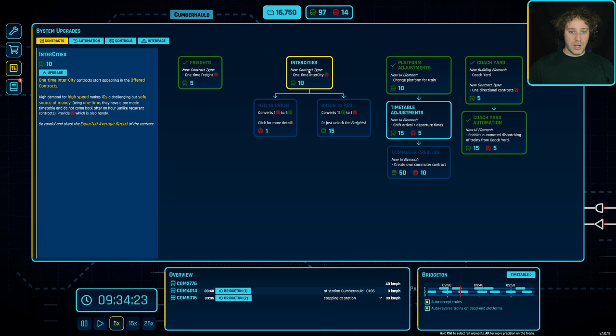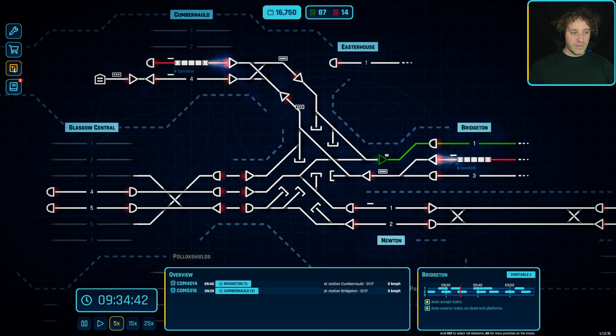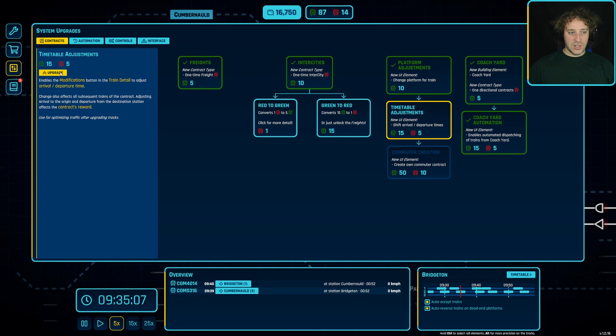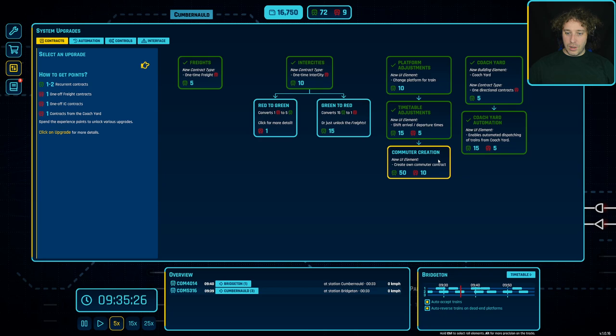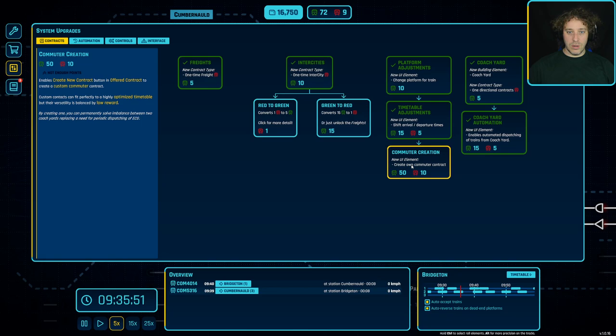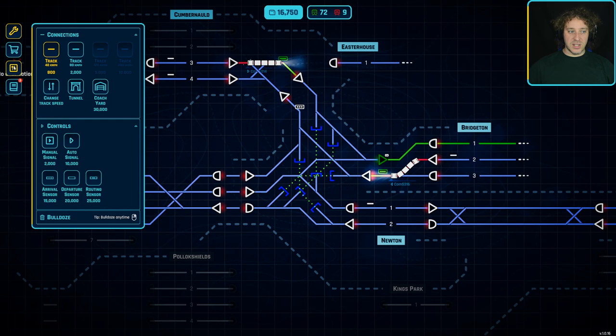We're going to unlock one-off intercity contracts - probably won't use them much but there we go. We're going to unlock the ability to adjust train timetables so we can shift arrival and departure times. We're going to unlock commuter creation so we can create our own commuter services. I'm not going to unlock the advanced tracks because they cost five grand per tile - we can't even afford the basic tracks at the moment, we need more money before that.